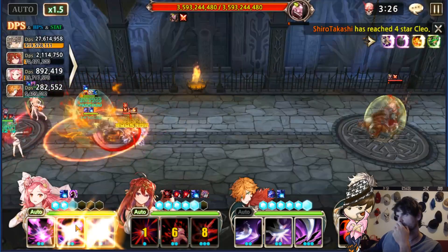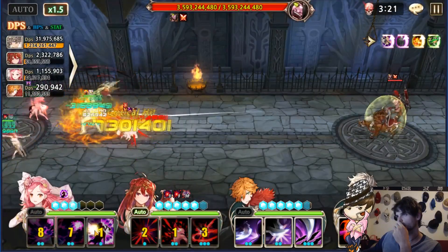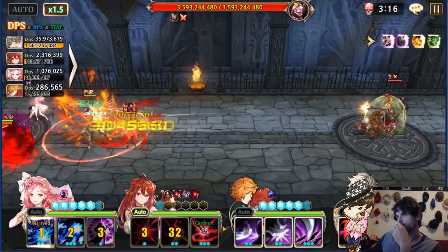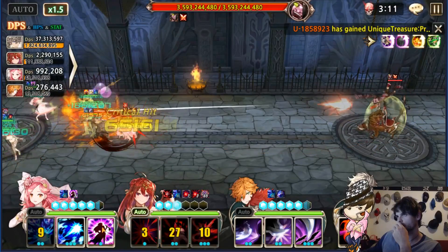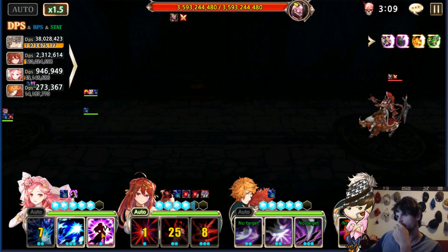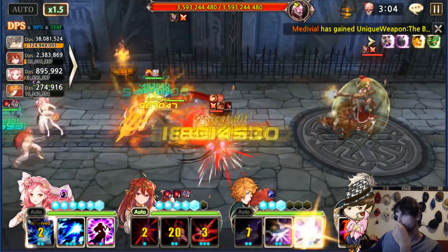I used to do this with a Mirian and an Epis, with a three-star and a four-star respectively, and they were all having spike damage. Could I auto it? No. With this team I was not able to auto it either, but then I took a Gladi instead of Erzy and it worked even better because Gladi also has a lot of consistent damage.